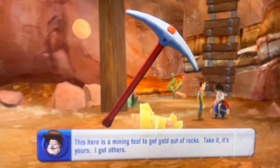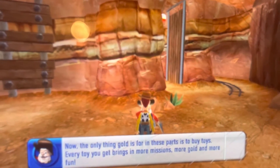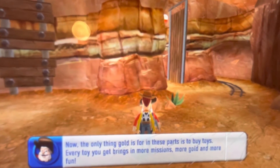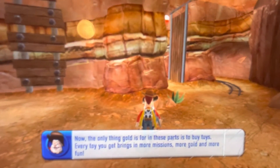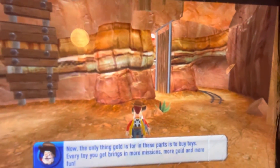This here is a mining tool to get gold out of rocks. Take it, it's yours. I got others. Now the only thing gold is for in these parts is to buy toys. Every toy you get brings in more missions, more gold, and more fun.